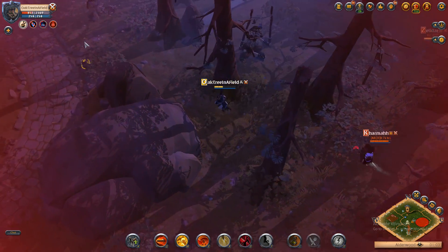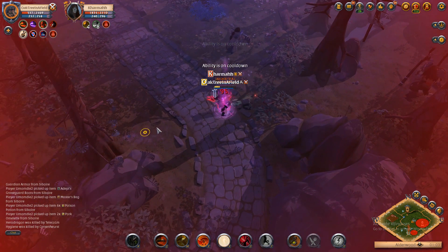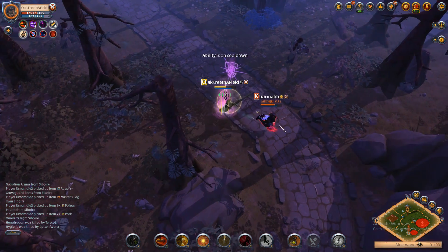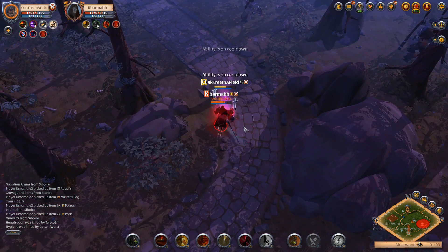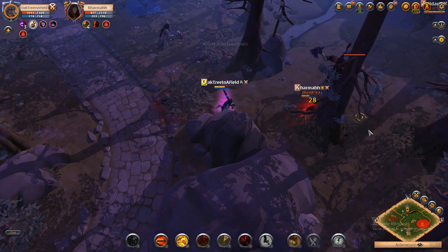Because you have so much healing with this build, you can easily bait people into fights they wouldn't normally take. Notice as I use the Cleric Robe to make myself immune to damage while I use the Graveguard Helmet to heal myself. This makes you heal much more.